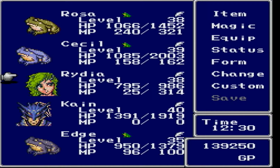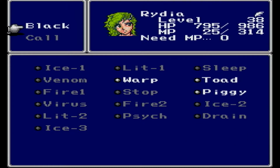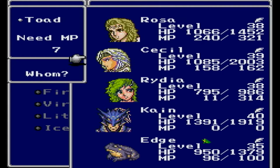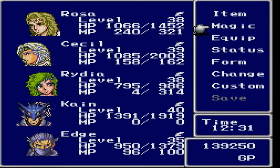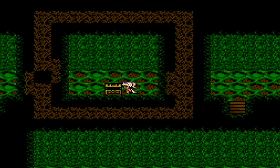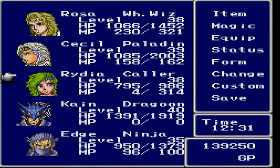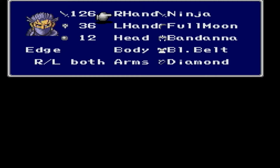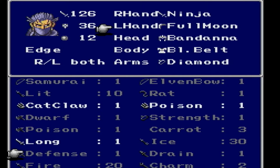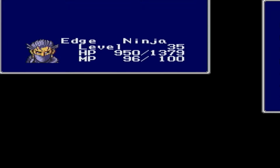I'm not gonna warp out yet because Cecil and Rosa are both Toads. I just realized that I used up all of Rydia's MP because I used Leviathan too many times. It's a good thing we're leaving now. Goodbye and good riddance, Sylvan Cave - that's what it's called. Let's see how well the Mute Dagger does for Edge. Not great! Gonna keep the Full Moon boomerang on.